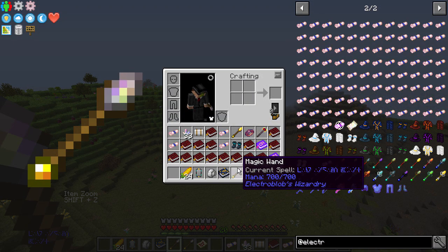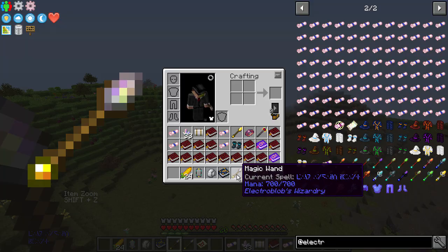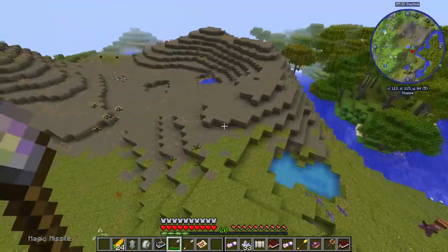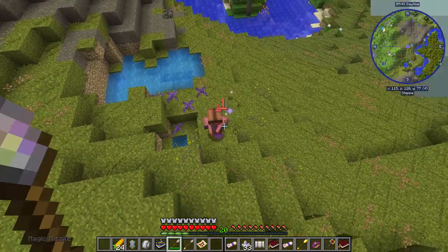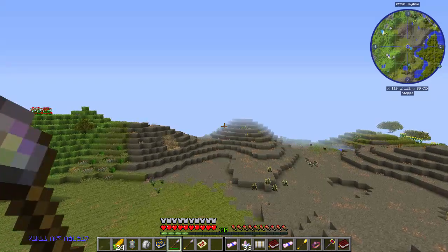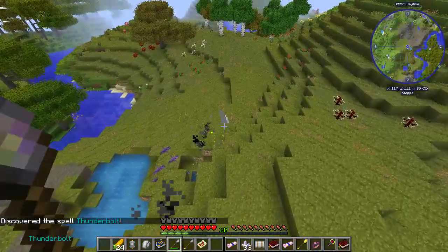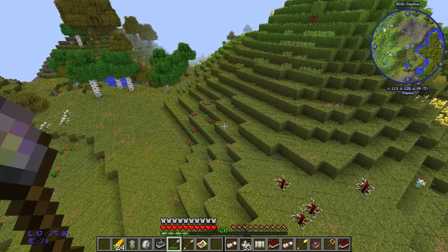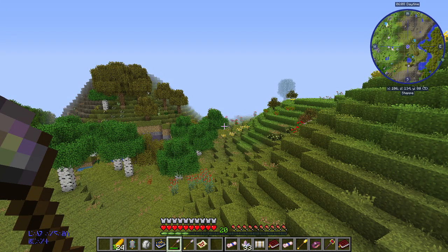I've loaded up these wands with five books each of different spells. One of them has magic missile, and if I scroll up — boom — that does a thing. There's a skeleton over there. So magic missile — not amazing. Thunderbolt — oh, that's quite cool. I quite like that. And I don't know what a couple of these other ones are.